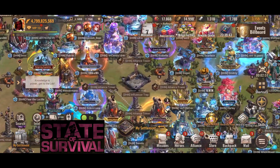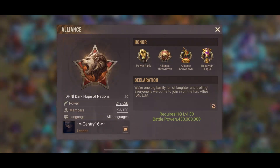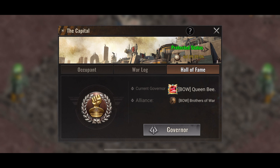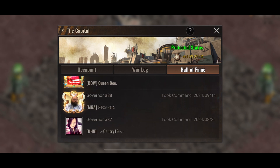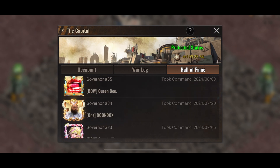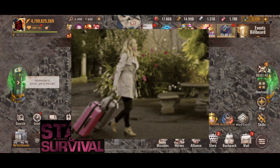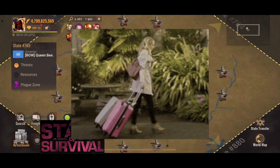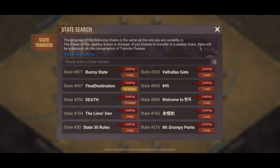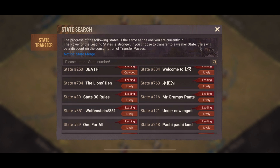Besides, I like everyone there too. You also want to start asking people what they think about the state — whether they share governor. I know 765 shares governor, and they do a mega alliance for SVS, which are both things I was looking for in a state. So I am very excited to be transferring to 765 at reset, to play with my friends that I've been planning on playing with for quite some time. I think I've bypassed like three transfer events, so I'm looking forward to it.